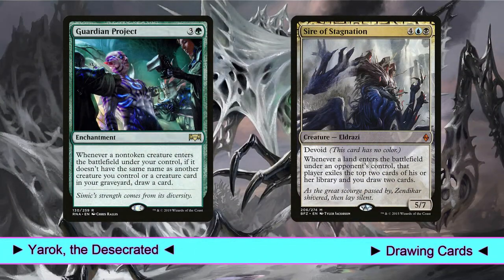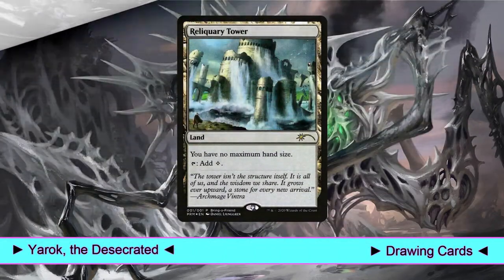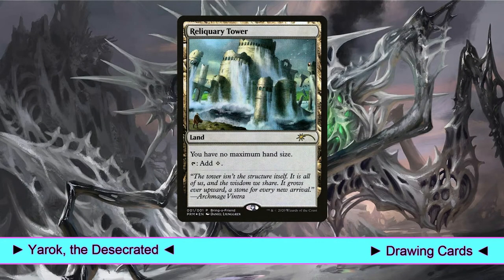Then we have 2 effects that draw us cards when other permanents enter the battlefield. Guardian Project triggers when a creature enters the battlefield under our control. While Sire of Stagnation triggers when a land enters the battlefield under an opponent's control, drawing us 2 cards and also exiling the top 2 cards of our opponent's library. Since we have a lot of drawing effects I play Reliquary Tower, because I don't like to discard my cards.